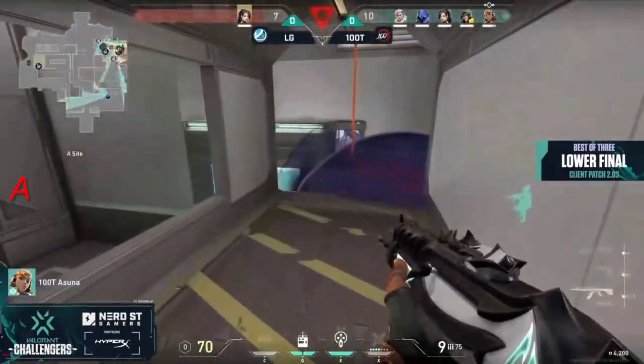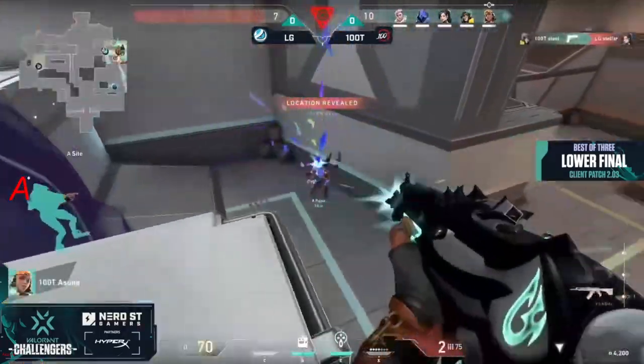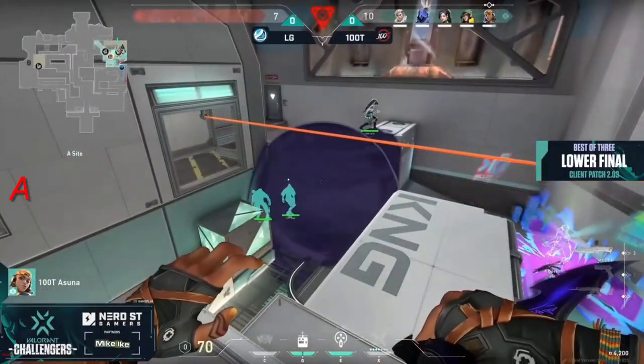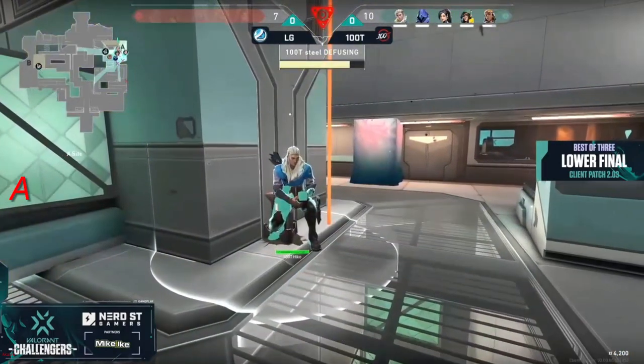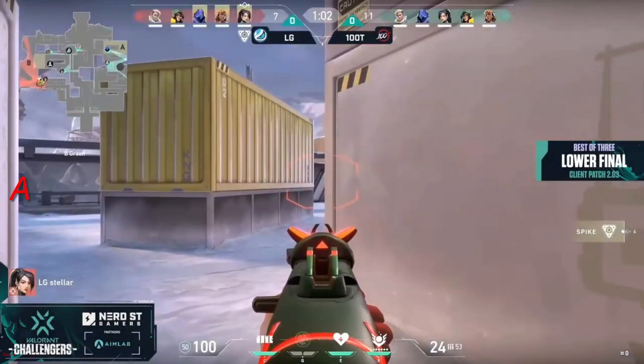Thief again — three kills — and asuna right now is carrying on the performance not just from last round but the last map as well, this entire day. 100 Thieves with five players alive — a flawless round 11 — and six in a row for 100T, off the back of a major performance from asuna. That's going to be 20-plus kills for sure now.